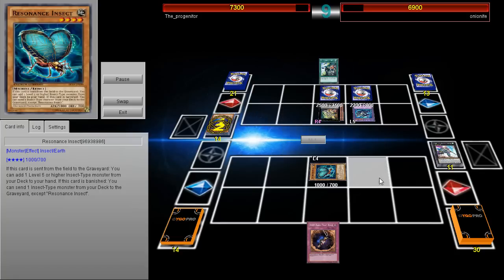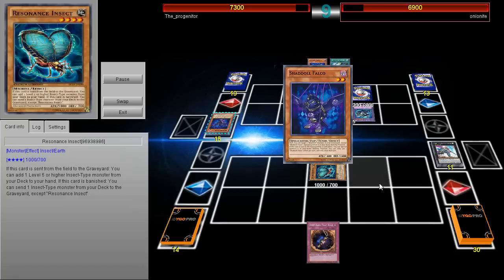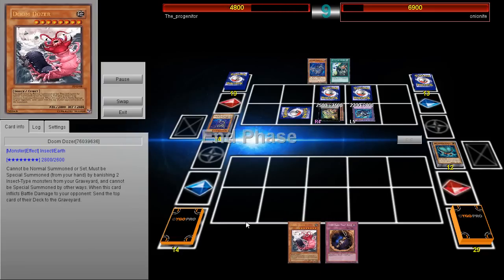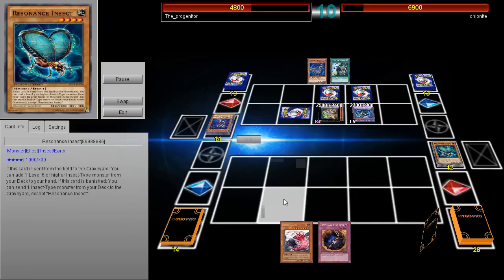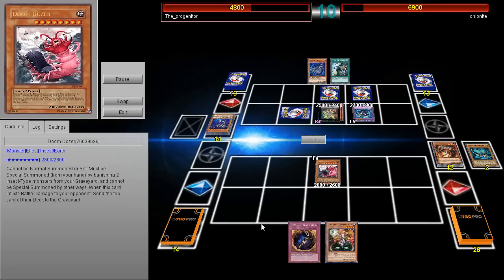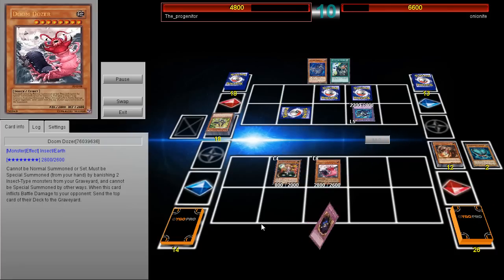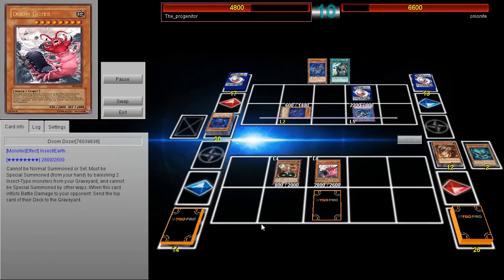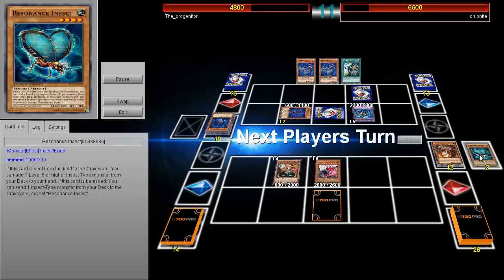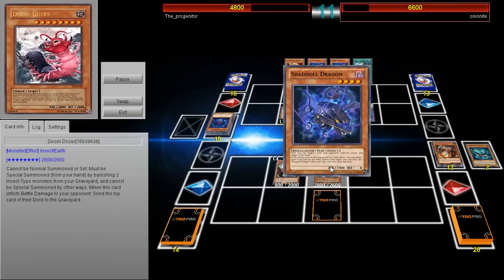This card has double utility, and it's going to be pulling off a combo which is really old. Back in the day there was something called the Demise King OTK, and it involved this random card called Doom Dozer. Doom Dozer plus Renaissance Insect have a lot of utility together — you could say Doom Dozer is like the Dark Armed Dragon of Insects: you banish Insects to summon it, and when it inflicts battle damage, your opponent has to send the top card of their deck to the Graveyard. When you banish the Renaissance Insect to summon Doom Dozer, you're able to dump another Insect Monster into the Graveyard, so it actually helps out quite a bit.